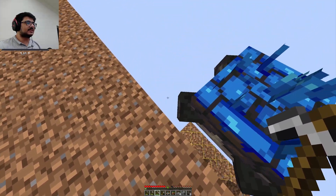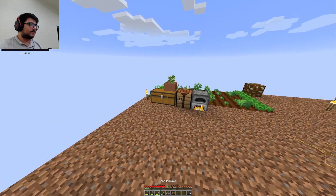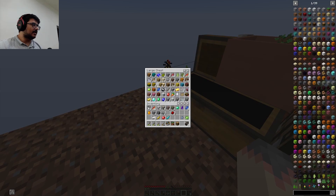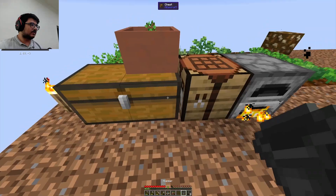Do not fall off the edge. You don't even get fall damage. Is this ready? Yes, I got wood. Finally I got wood. Here we go. Can I make a hopper? Here we go. We finally made a hopper.